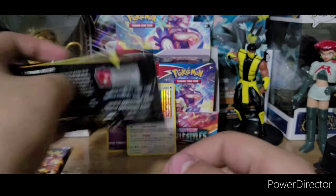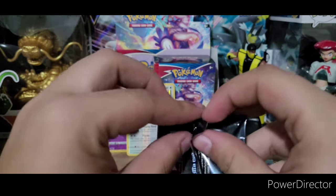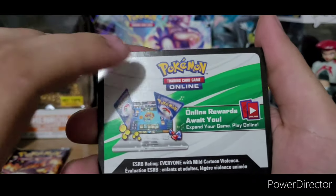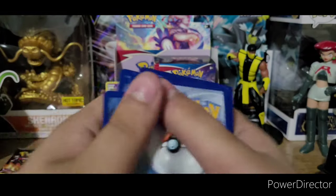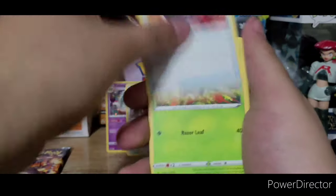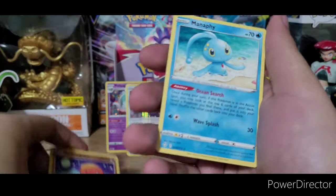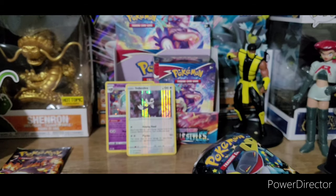Let's look at the next code card and get into the Dragapult pack — save the shining Charizard for last, hope he's in that pack. This code card also has that pattern. One, two, three, four to the front. We got grass energy, Ball Guy, Rusted Shield, Dartrix, Spinarak, Copperajah, Gossifleur, Snom, Koffing, Trapinch — reverse — and the rare is a non-hollow Manaphy. So it doesn't seem like that's the trick. Guess there's no trick to this set.